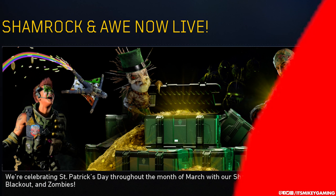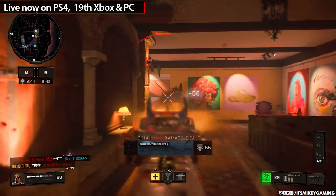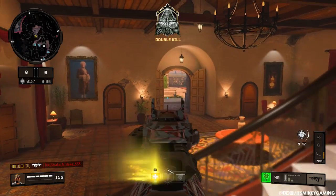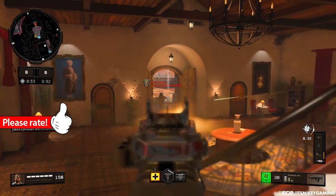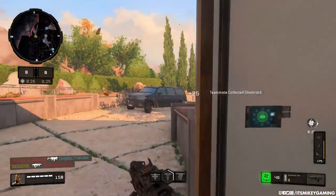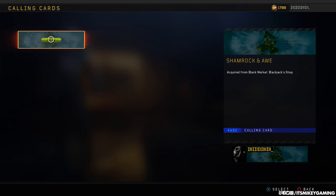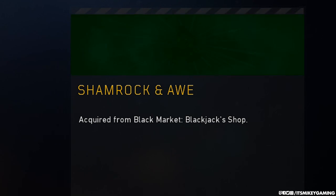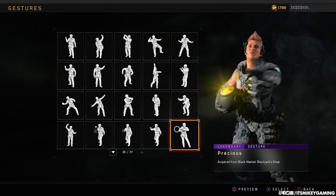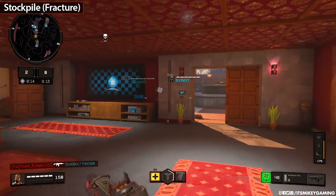We got another Black Ops 4 update, and as usual everything is first on PS4 — PC and Xbox get this stuff a week later. Not everything is perfectly balanced, so PS4 kind of beta tests it for everyone else. This is my overview of the Shamrock and Awe event. When you log in, you get the Shamrock and Awe calling card featuring Ruin doing his derp smash with coins and a rainbow animation, plus the Precious emote — slightly different depending on whether your character is male or female.